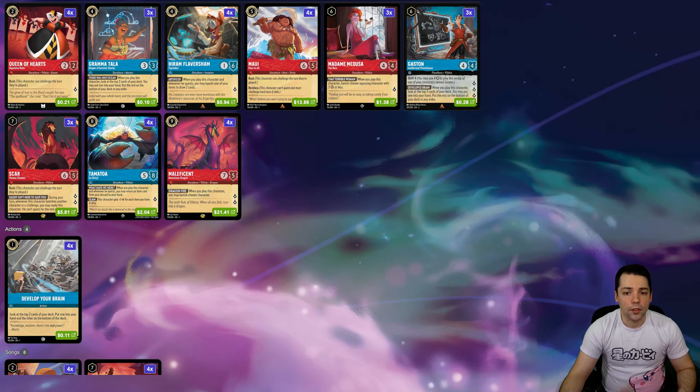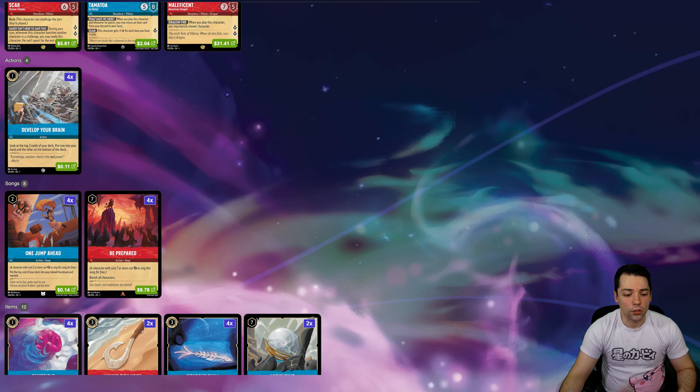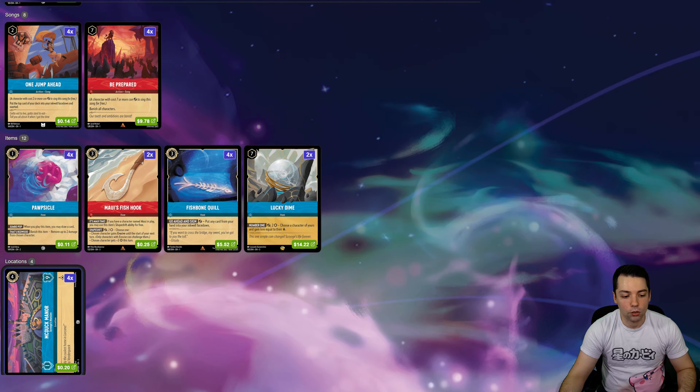So that's what this deck is aiming to do. Lucky Dime is a new card that says: choose a character of yours and gain lore equal to their lore. So you stick this, and if your opponent wipes your board — or if you wipe your own board — then next turn you get to play a character and quest with them right away without exposing them to challenges from your opponent, which is pretty sick.